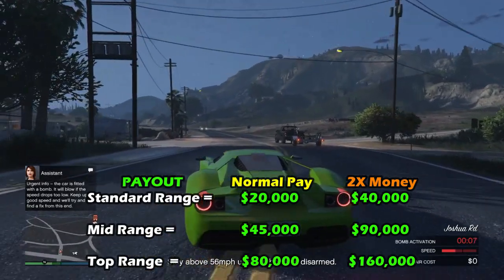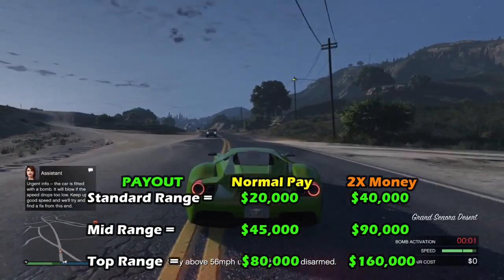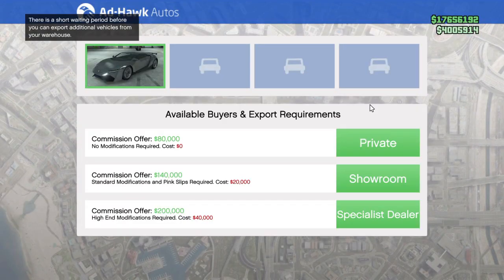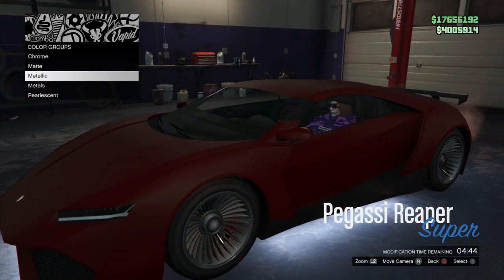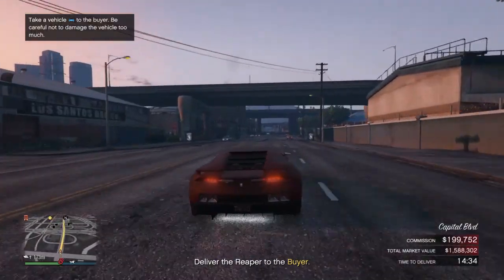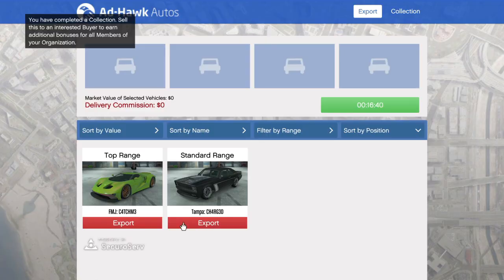There are three levels of cars: the standard range car nets $20,000 profit, or $40,000 with double money; the mid-range nets $45,000, or $90,000 with double money; and the top range car can reward up to $80,000, or $160,000 with double money. The specialist dealer option costs $20,000 but always makes higher profit than private or showroom options. Using the specialist dealer alongside a top range car means a profit of $200,000 per sale. Players then drive the car to the seller destination — running from NPCs is the best option — and there is a 20-minute cooldown before selling a new car.